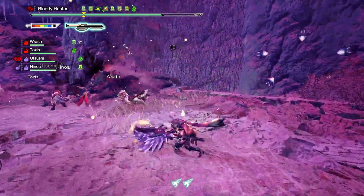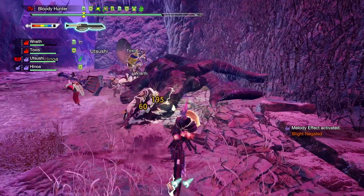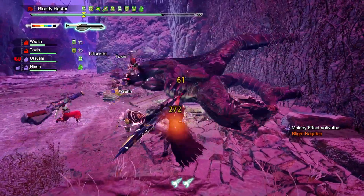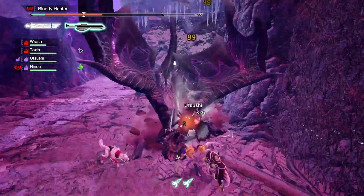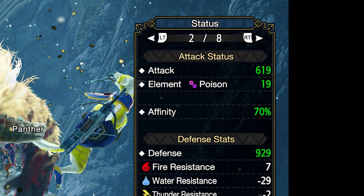Kushala doesn't have amazing elemental weaknesses, and exhaust phials also only work in a reduced manner because he is an elder dragon. With the risen state he somewhat ignores the effects of exhaustion, which made me think: why not try a proper power phial build? With the help of some buffs I got this build to well above 600 raw with a nice chunk of purple sharpness. This ape did not have a great time.